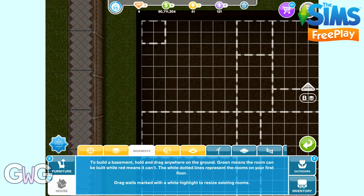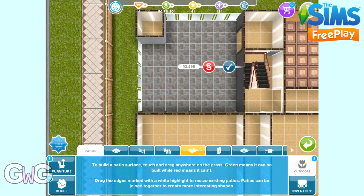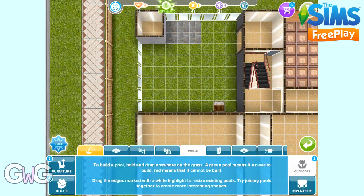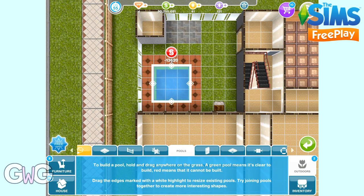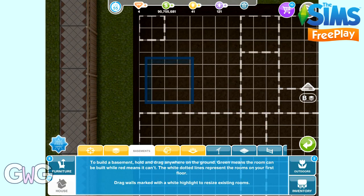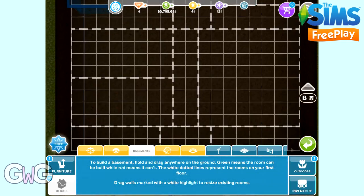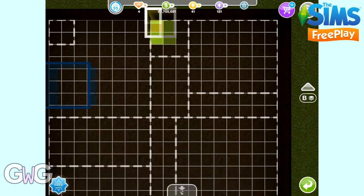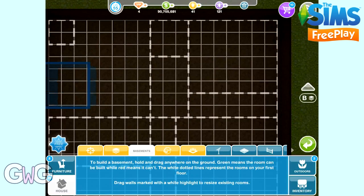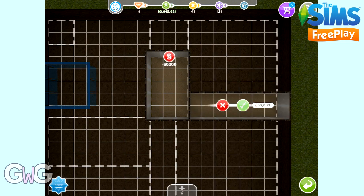I'm just going to go back upstairs and delete a bit of the patio so that I can place a swimming pool upstairs, just so you can see what it looks like when you're in the basement. So we go back down to the basement and you can see the blue area — that is where the swimming pool is, so you can't place rooms in that area because the pool is in the way. Building basements is exactly the same as adding rooms to the floors above, apart from you need to be in the basements tab. All you need to do is drag and click the green tick to buy and place that room there.